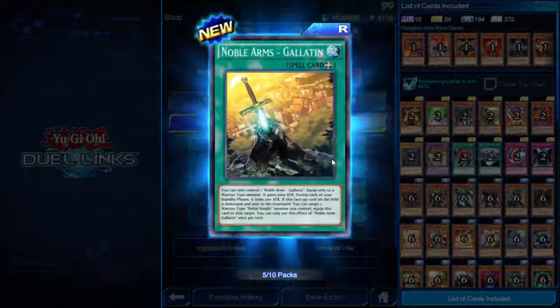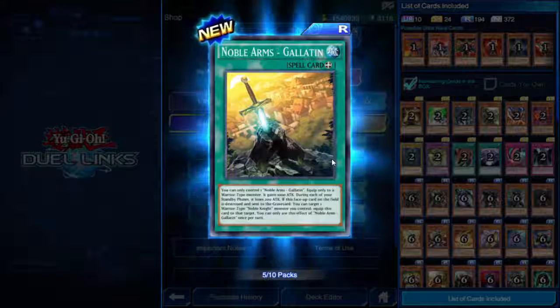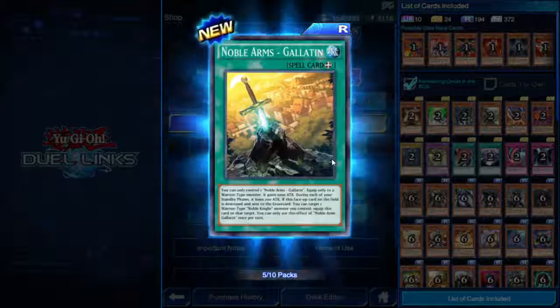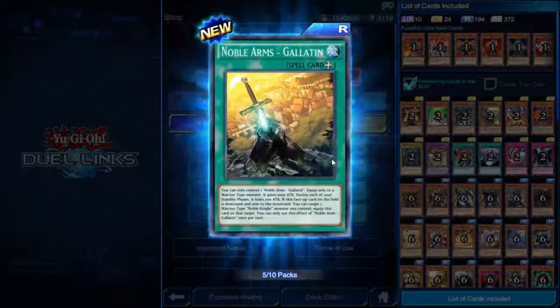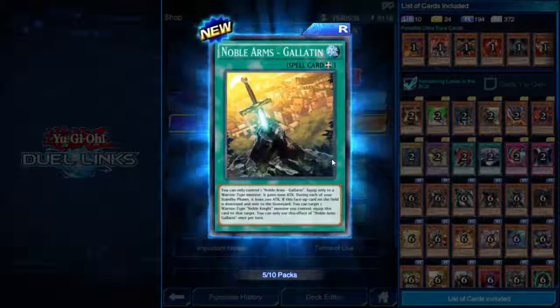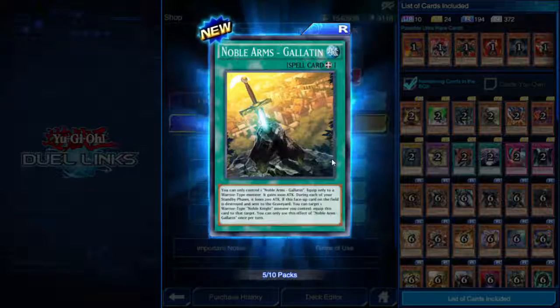Noble Arms Gallatin — equip spell. You can only control one. Equip only to a Warrior-type monster; it gains 1000 attack. During each of your standby phases it loses 200 attack. If this face-up card on the field is destroyed and sent to the graveyard, you can target one Warrior-type Noble Knight monster you control and equip this card to that target. Once per turn.